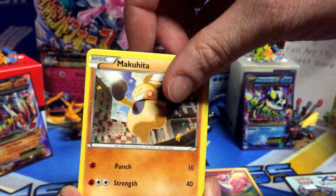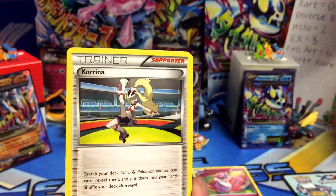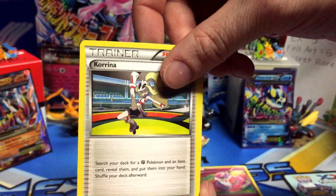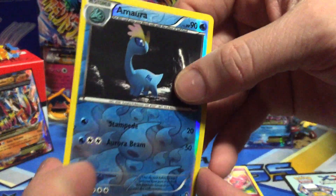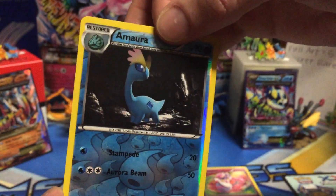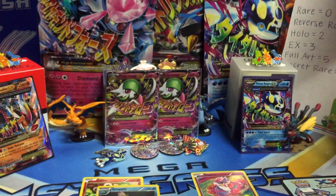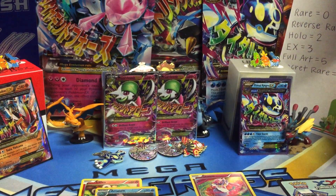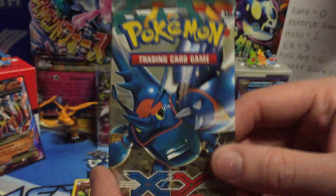Lickitung, Makuhita, Gothita, Electabuzz, Eevee — the good one — Sail Fossil, Corina. That's Water and Grass's Bay. Polly Whirl — I have the full art of that too. Amora, that's nice, it's really cool. And the rare — it's a Tyrantrum. No point. Two points so far for this blister for the whole thing, but none out of that pack. That's going to stink — come on, make another pack.